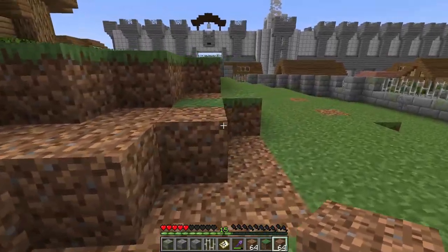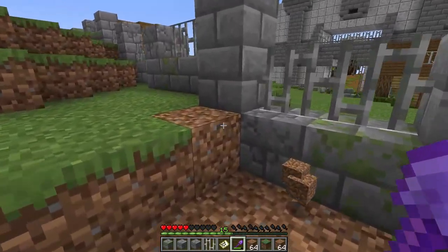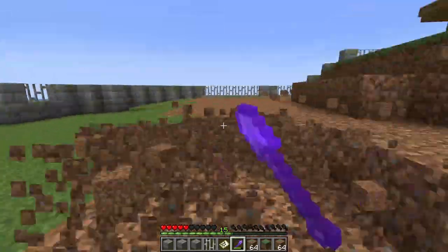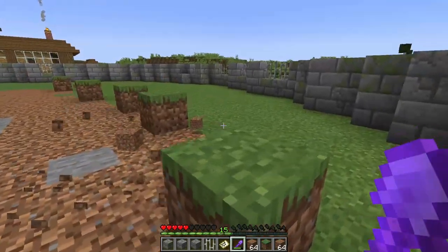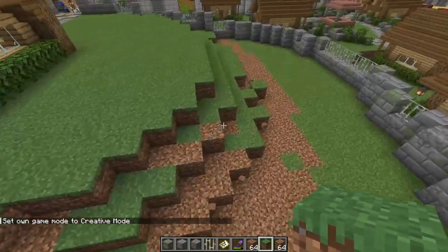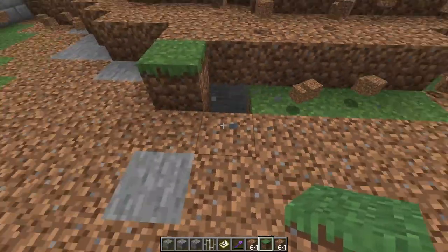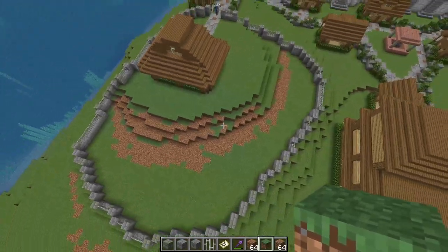Let's fill that like so and then get this bit here. Yeah, we want it to meet up there. Got some stone showing that we're going to have to replace — it's fine. Let's pop back into creative and shape this back up a little bit, make it look sort of more natural in certain places, get rid of the stone. Yeah, that's not bad. I think I am satisfied with that.